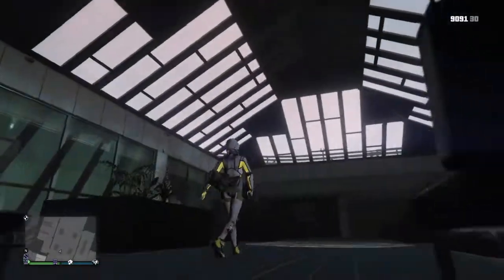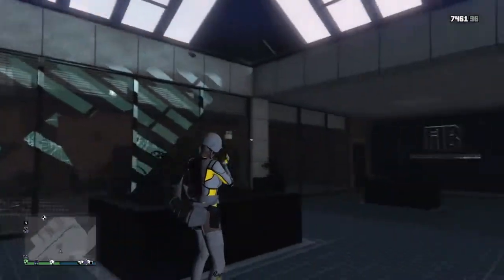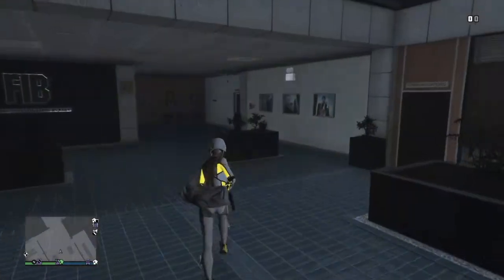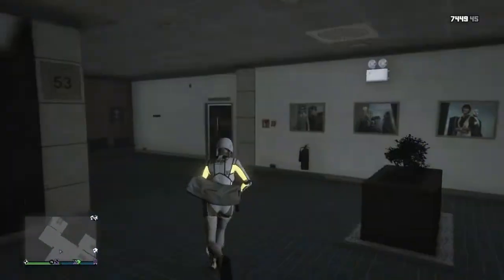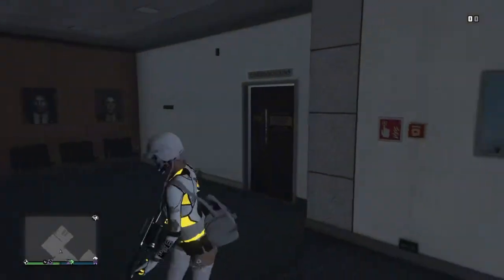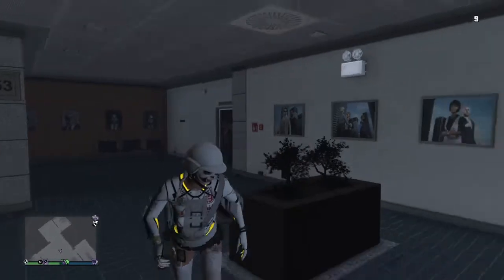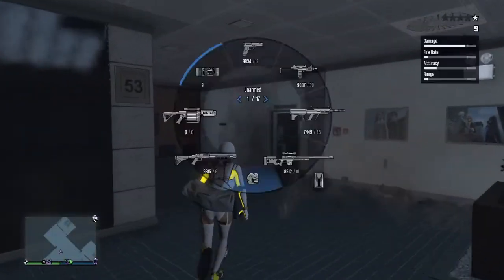And now you're inside the building, and you can literally explore wherever you want in here. This door right here — you can see you can't open it just like that, but just like in the mission in story mode, you could actually blow that up.